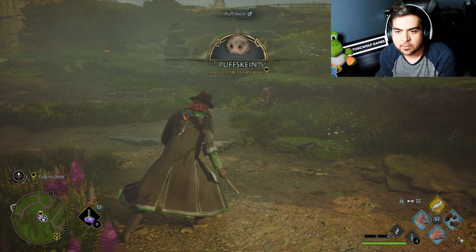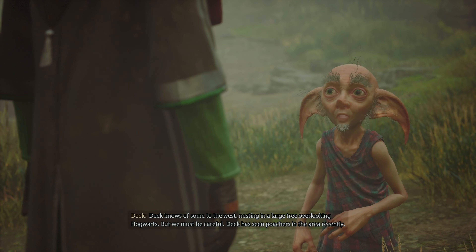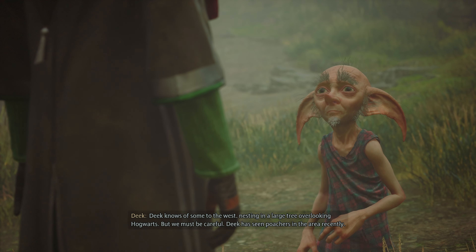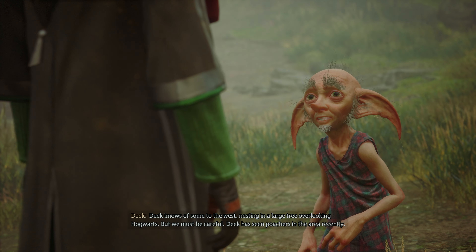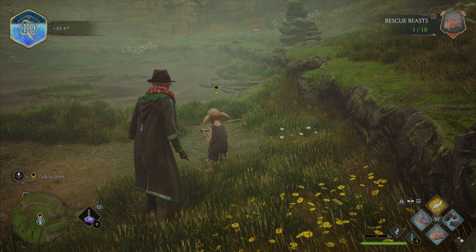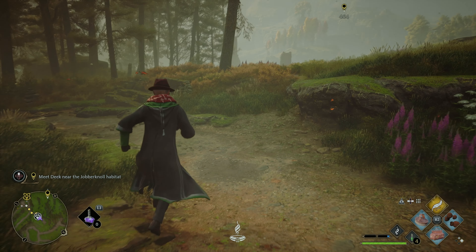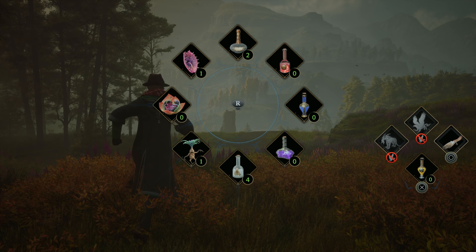Not all beasts will be as simple to rescue as a Puffskein. Deek suggests we next find a beast that can fly - a Jobberknoll perhaps. Deek knows of some to the west, nesting in a large tree overlooking Hogwarts, but we must be careful - Deek has seen poachers in the area recently. Deek will meet us there whenever we're ready. So we're heading that way, going ahead and using the magic broom.